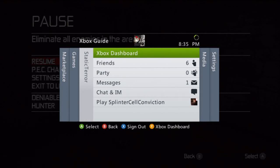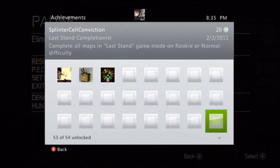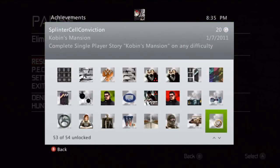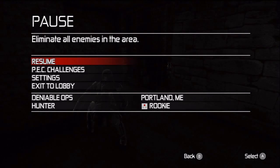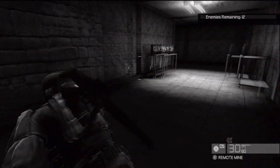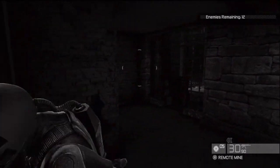What's up YouTube, StackTerror here. In this video I'll be showing you how to get the 'Watch the Soap' achievement in Splinter Cell Conviction, the Insurgency DLC. So this achievement — let me pull up the description real quick — what you have to do is in the washroom, neutralize 18 enemies. The washroom is located in the Portland map, and this is the DLC, the Insurgency DLC.